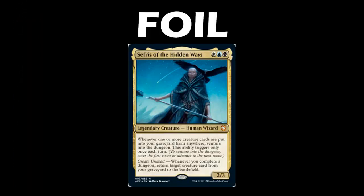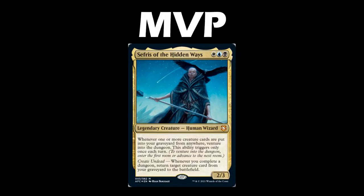Today's big winner is Foil playing Sephiroth. Sephiroth is now 2-0 on the channel, and both times Foil has been within a lightning bolt's distance of losing to Fog. This just goes to show you: if you lay low long enough you can pull out a win. The MVP of today's game is Sephiroth — despite all the missed triggers, it's hard to deny the value she gives you by venturing into all those dungeons.